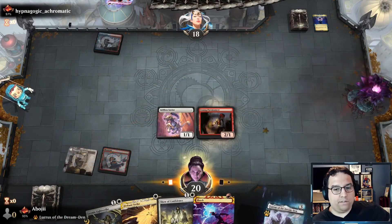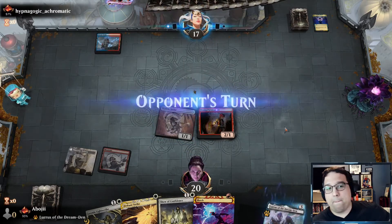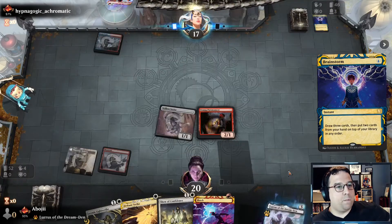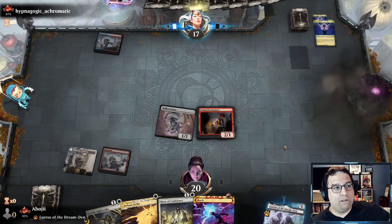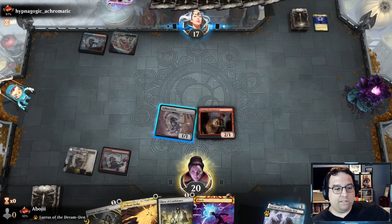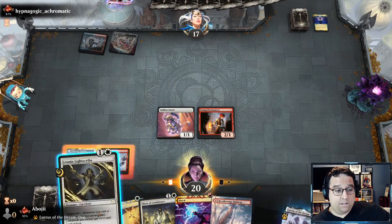I think I probably want to go Pyromancer — that seems to have been working out for me. Brainstorm — they're digging. We've got to get them before turn four probably, otherwise I don't think we get another turn. That's good — land off the top please... it is a land! So we go out with the Lightscribe — I think we're going for it.